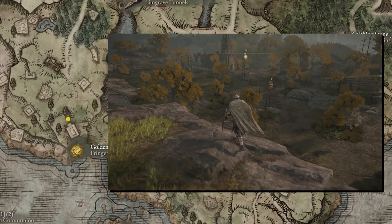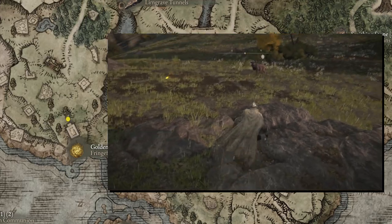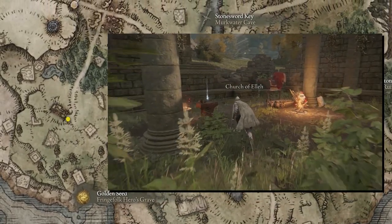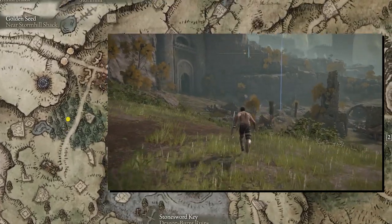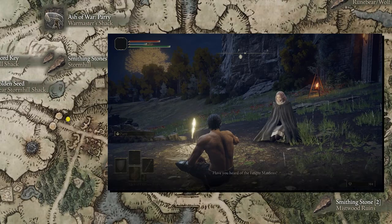Take time to pick up any maps and touch all the sites of grace along the way. We're going to fill in quite a bit of the southern side of the map doing this. From the starting area, go north to the Church of Ella and take care of all the starting business you need to do there. Next, we're going to beeline it northeast through the wooded area from the Stormgate site of grace at Gatefront Ruins.